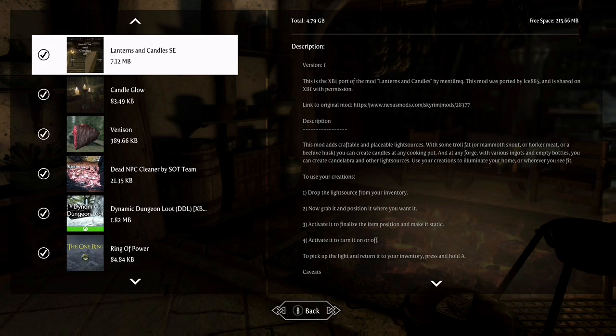These are actually pretty cool. We have Lanterns and Candles Special Edition, about 7 megabytes. This allows you to craft and place light sources — candles — using Troll Fat, Mammoth Snout, Horker Meat, or Beehive Husk. You can create candles at any cook pot, and at a forge you can use ingots and empty bottles to create candelabras and candlesticks, and then put these around your home or wherever you see fit.